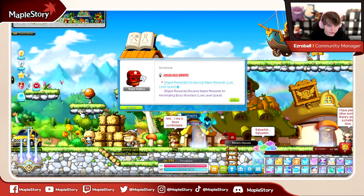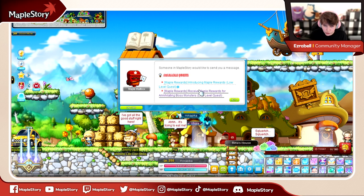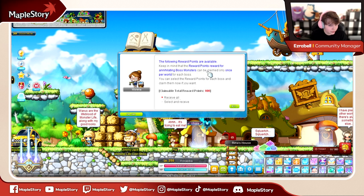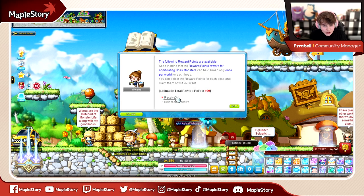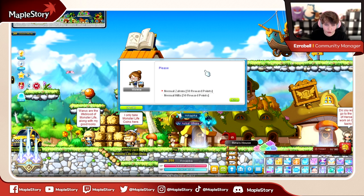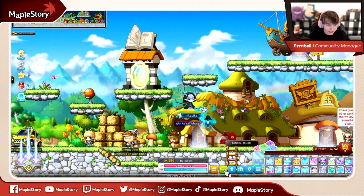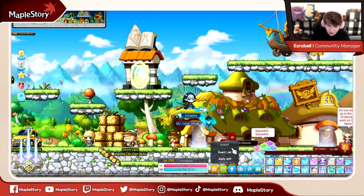For Maple reward points, with patch 227 there was a super good quality-of-life change. When you open up the dialogue for Maple rewards for completing quests such as defeating your bosses, you can now just click 'receive all' to obtain all of your Maple reward points at once, and when you load into the cash shop it'll load them in that way. Or you could do individual select and redeem. The green button at the bottom is the event tab — you can also hotkey it.